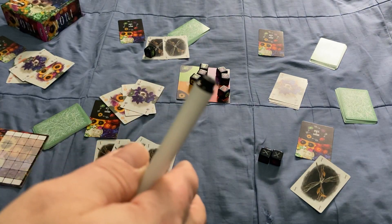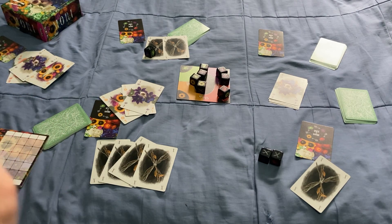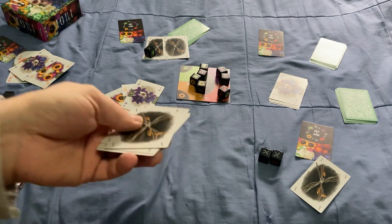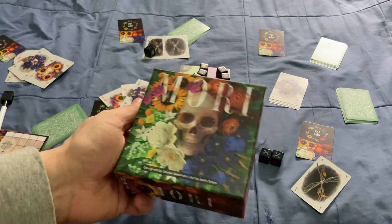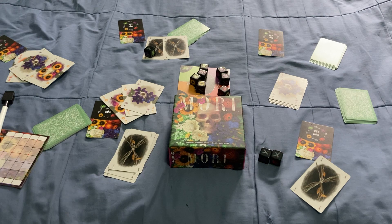Then you shuffle everything up, re-deal, and re-roll the dice and go again for the next round. The cards have a nice linen finish and good quality. Nice dice, really nice artwork. The box is just nice. That is Mori — really cool game.